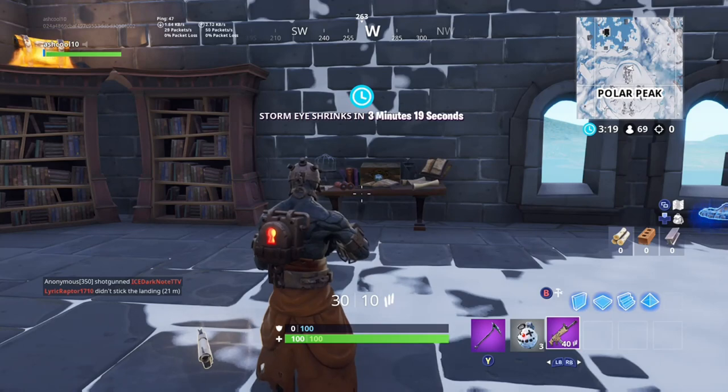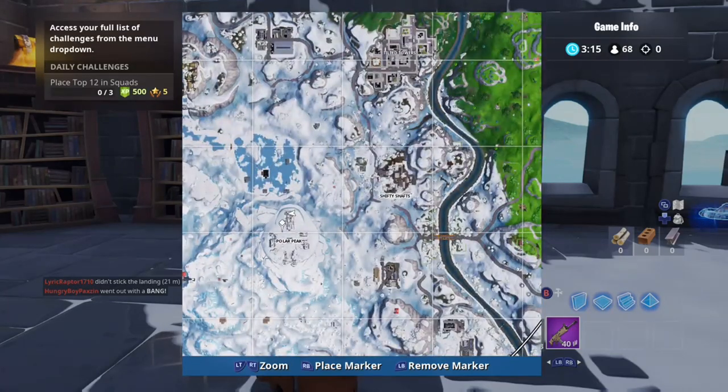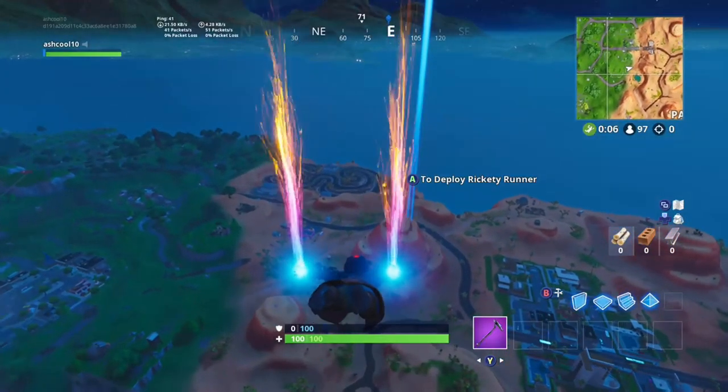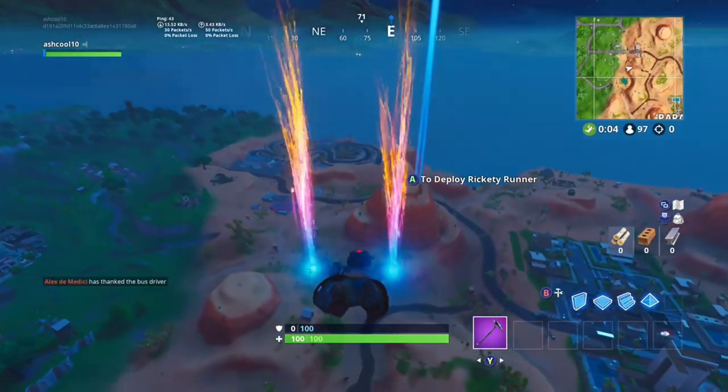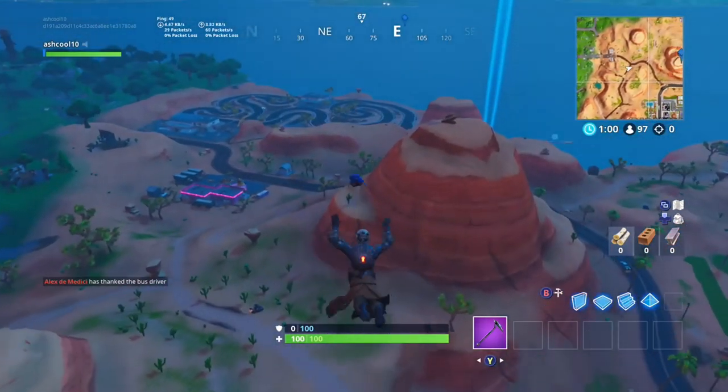But again, if it doesn't pop up right away, just look at it — wait a few seconds and it'll pop up, no worries. And then finally, stage 3 is up on the campfire. You just have to start the campfire where the loading screen was. It's actually very, very simple to do.